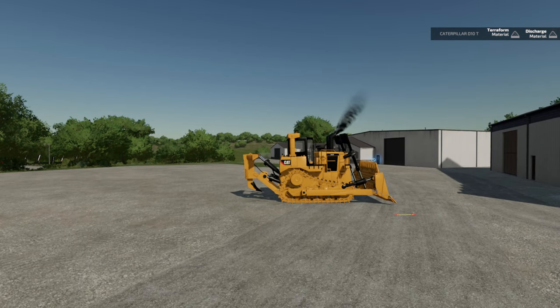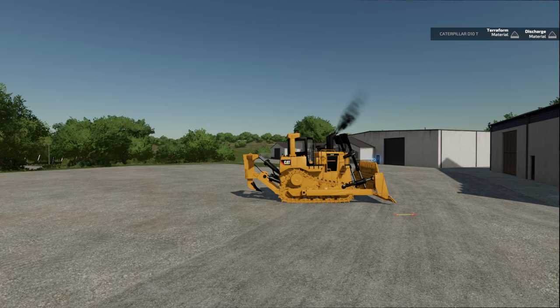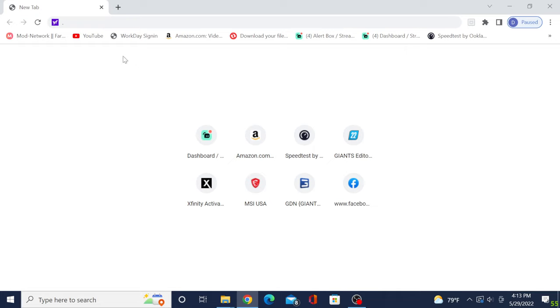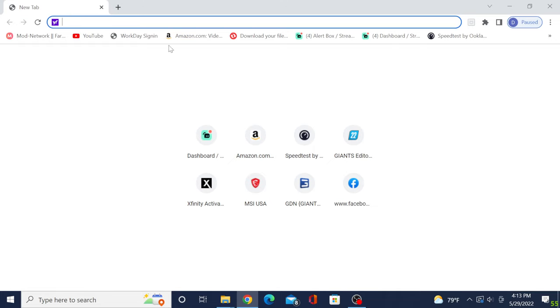First thing we're going to do is hop out on the desktop and get started. This is mainly a tutorial on how to install third-party mods — mods that you can't get from inside the mod hub — and how to install them in your game. I recommend using Mod Network right here, but there's also farmsim22mods.net that I use every now and again. I'll leave the link in the description.